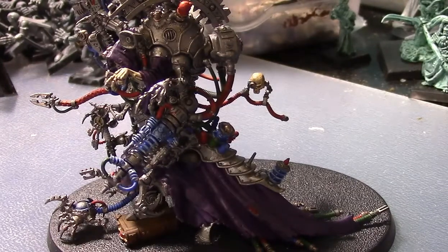They break down units into Cult Mechanicus and Skitarii even though they are now one army — really it ends up being the same as before. Cult Mechanicus covers your HQs, heavier units, and tougher units, while Skitarii covers a lot of your weaker troop-like units and some heavy support tanks and walkers. We're going to talk about Belisarius Cawl: he's 13 power rating, costs around 250 points, with movement 6, weapon skill 2+, ballistic skill 2+, strength 5, toughness 6, 8 wounds, 4 attacks, leadership 9, and a 2+ armor save.